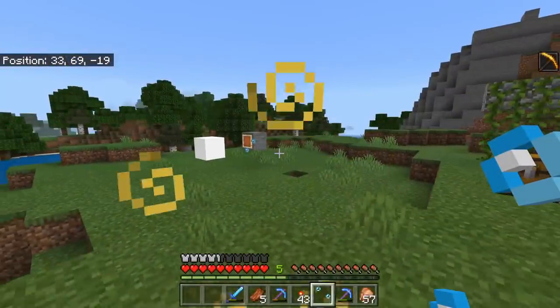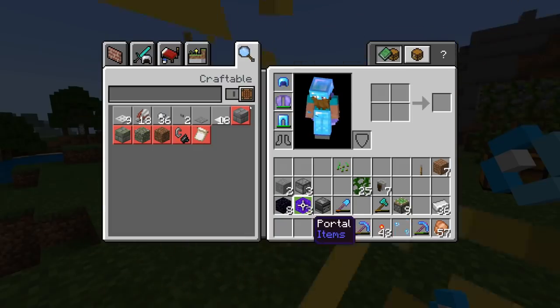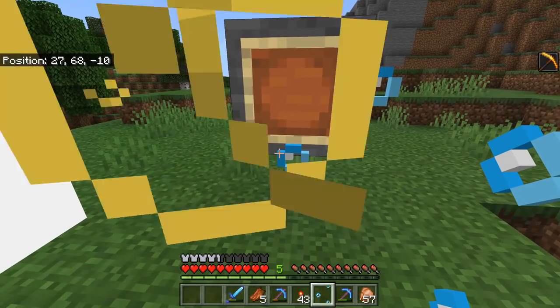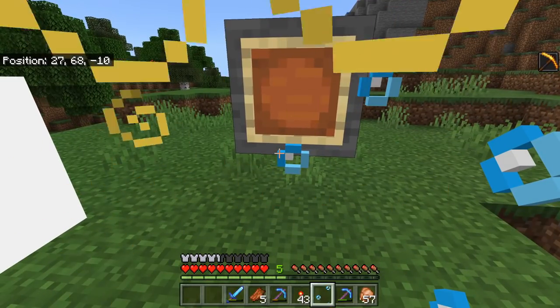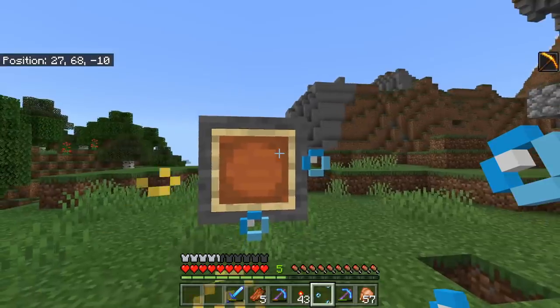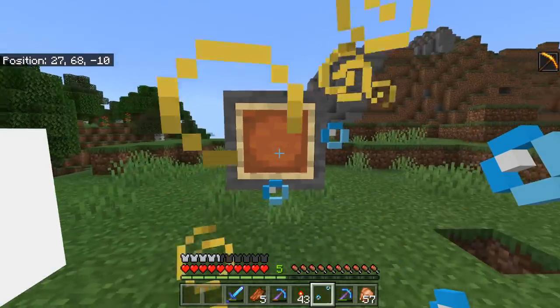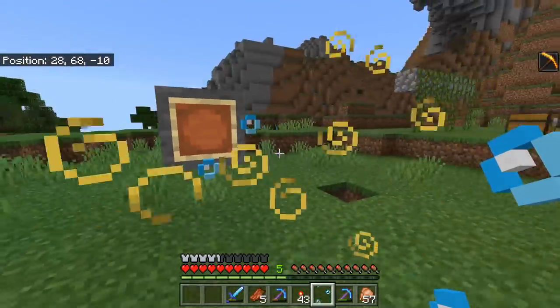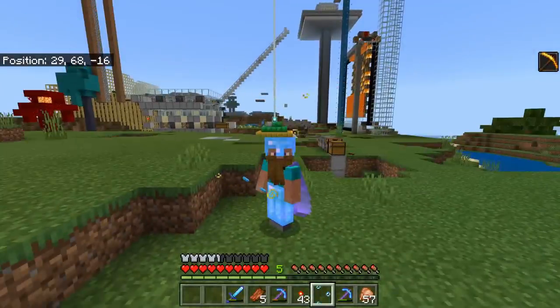Last episode we actually got the nether portal blocks — I've got some right here. So today we're going to get the bubble column blocks. They are pretty pointless as of this update because you used to be able to place them and use them in certain circumstances, but now you can't even use them; they're just a nice item to have. I've put them next to my TNT block on an item frame. The old way to use them was in the Nether, which would have been really epic, but they patched that — however they haven't patched the way to get them.